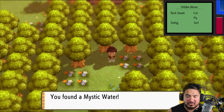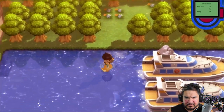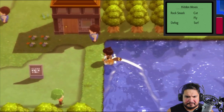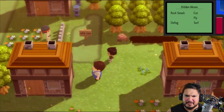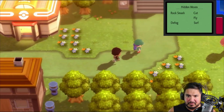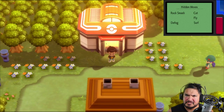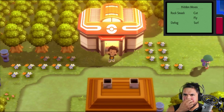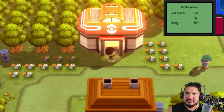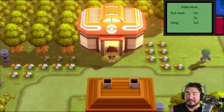We grabbed a Mystic Water — that's pretty good. Going down here we're surfing and not finding much else. That's pretty much it right there. In the next area we're gonna be fighting some Pokemon trainers, so I want to save that for the next episode and finish off by going to Twinleaf. Thank you guys for watching, thank you for being patient — I'll be back for another episode of our Pokemon Brilliant Diamond walkthrough.